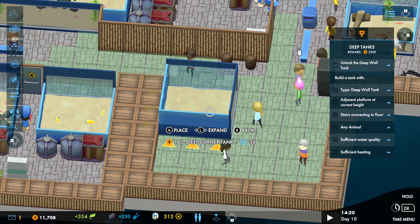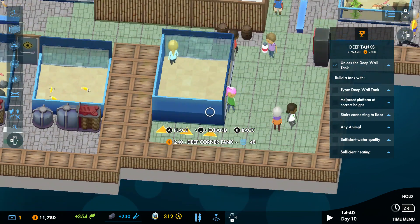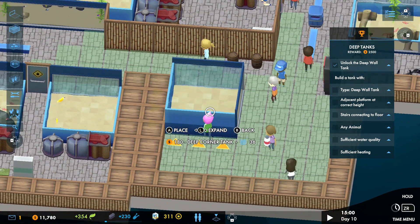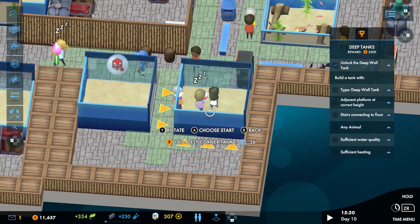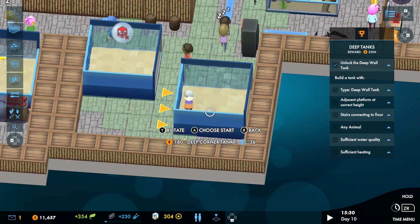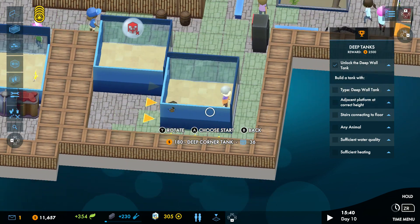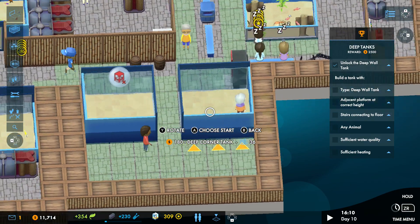Let's stick that one there. You can expand the tanks and make them larger, but I'm going to stick with this size since I haven't made myself very much space. I'll place that one, and then rotate another one to put on the other side — I'm feeling brave today. I'm going to rotate this around until it's facing the right way.